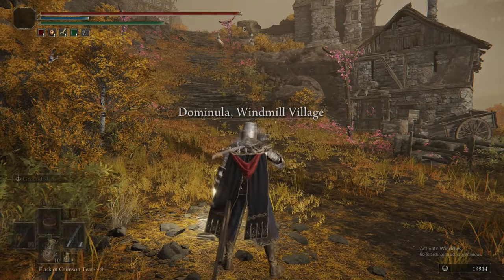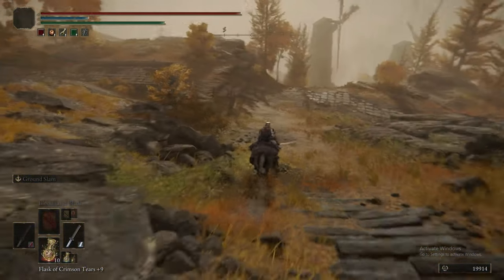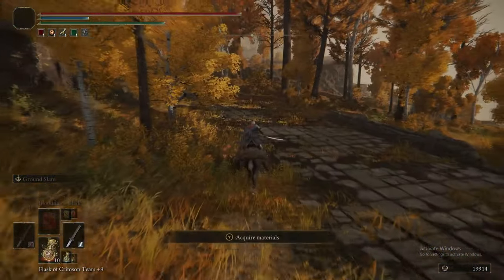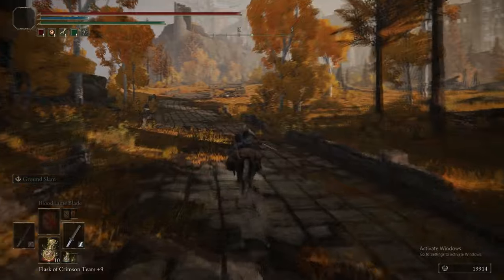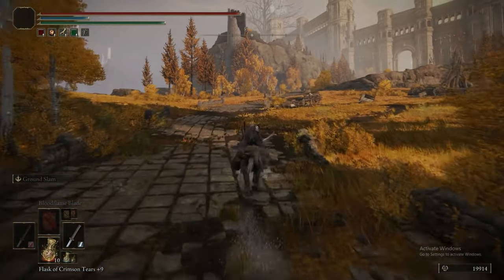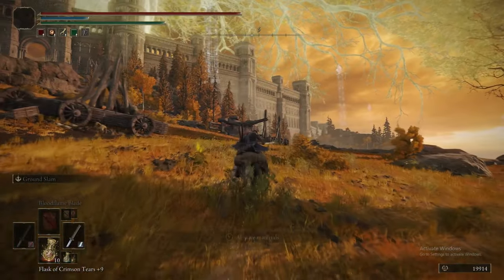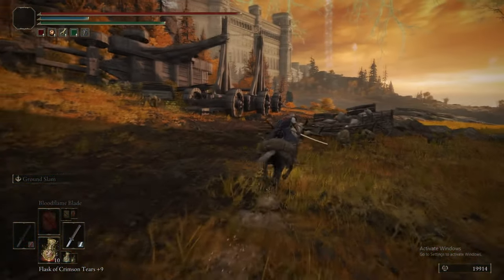We're back at the Windmill Village and now heading the other direction. There were also Leyndell Foot Soldiers here — they drop the Gilded Foot Soldier Cap and Leather Draped Tabard, plus daggers, short swords, and short spears: basic weapons you don't really need to care about.